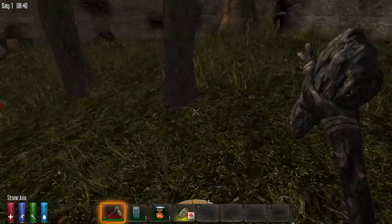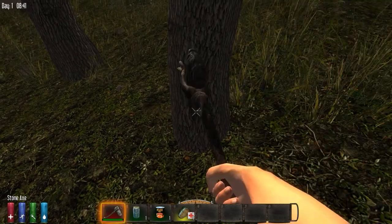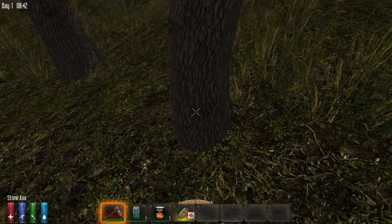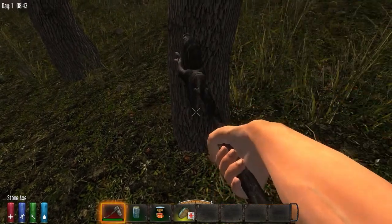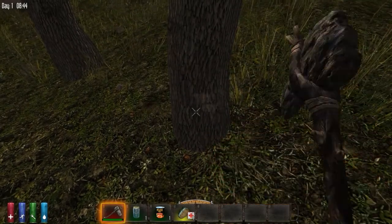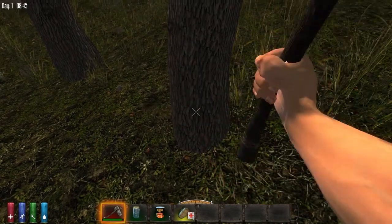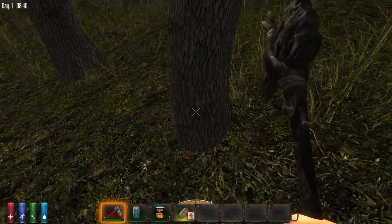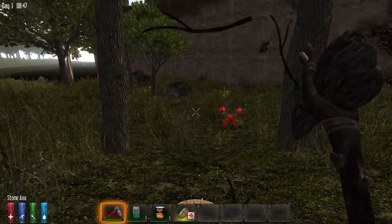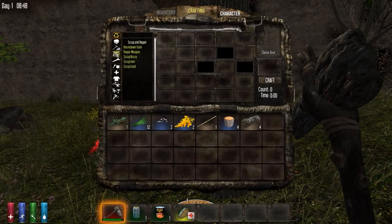Let's chop down some of these trees to make our home here. And we'll have to find a bedroll as quickly as possible. I think we can craft one of those from cloth. We'll have to see about that — that may be what we have to end up doing. Only four wood?